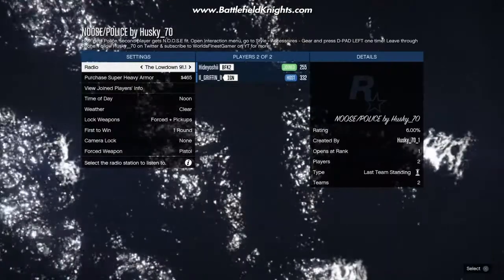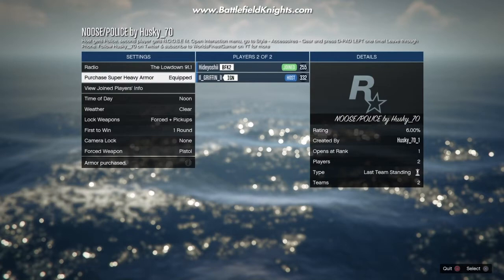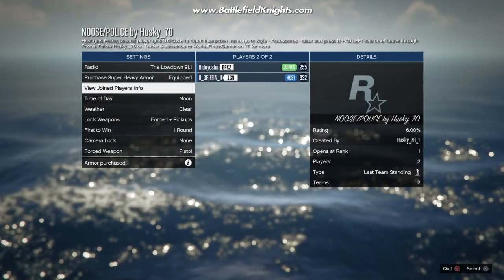I think we're all ready to go. A big shout out to my boy Griffin — he found out where to get this mod. As you can see, it's a mod by Husky underscore 70. It's not one of the mods you can find in the GTA job list. You have to go to the social club page of Husky underscore 70 and bookmark it. Then you can get back into your own game and select it from jobs and bookmarks.